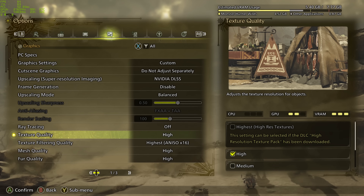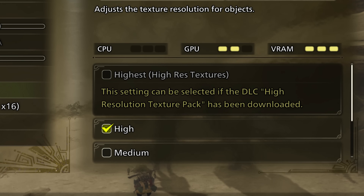When I went to tweak settings, I saw another thing which gave me pause. The game's high textures, which look poor as I just showed, are definitely not the highest available. The highest require a separate DLC download that will come out when the game releases on launch day. So at least there is a potentially better visual experience for those with more GPU memory.